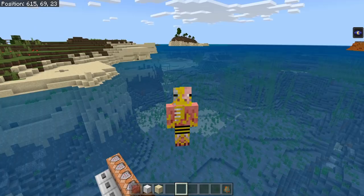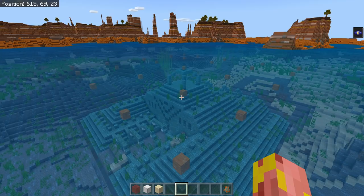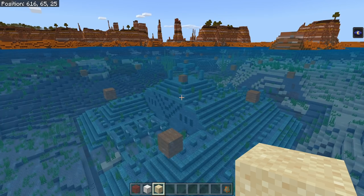Alright, so let's hop into the tutorial. First things first, there's going to be a full materials list for this guardian farm down in the description. The first thing we need to do is find ourselves an ocean monument and raid it — kill all the elder guardians, loot the sponges and the gold, do whatever you want to the ocean monument. Then we need to start prepping it. Go to each of the four corners of your ocean monument, go down underwater to the actual corner, go one block past that and pillar up with sand all the way to the surface.